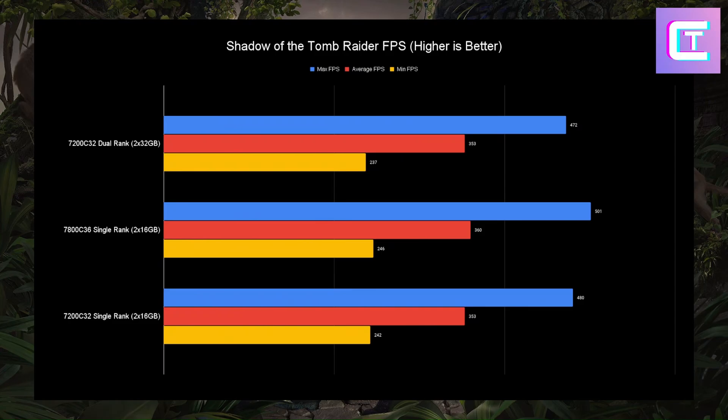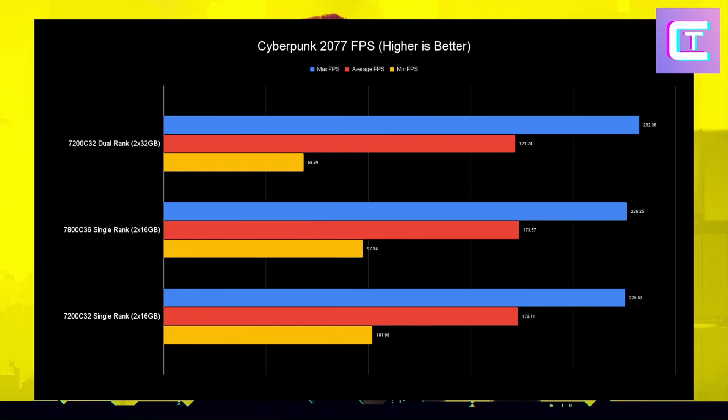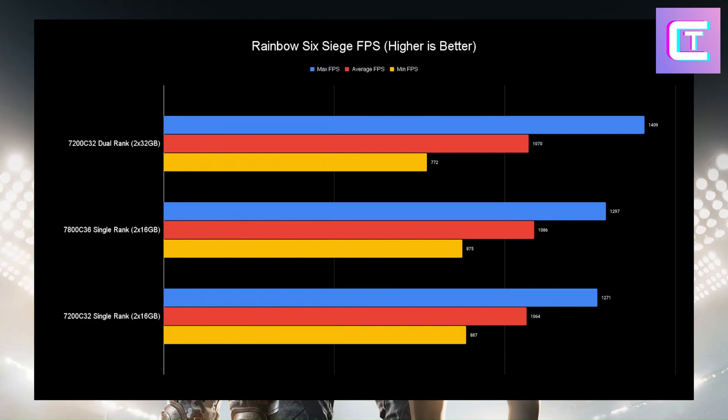The lows in Shadow of the Tomb Raider are basically the same, with dual rank actually losing in minimum FPS. Average FPS is basically the same across all configs, with single rank getting a slight improvement. In Cyberpunk 2077 at Ultra RTX, average FPS is exactly the same on all three configs. Dual rank does win max FPS, but its minimum FPS is the absolute worst — a difference between a 70 FPS low and a 100 FPS low is very noticeable. Single rank has a slight benefit here, perhaps due to disliking all that RAM or the higher copy bandwidth from dual rank hurting it.